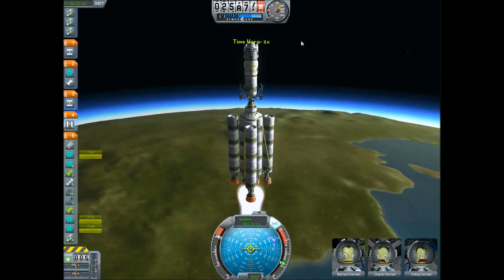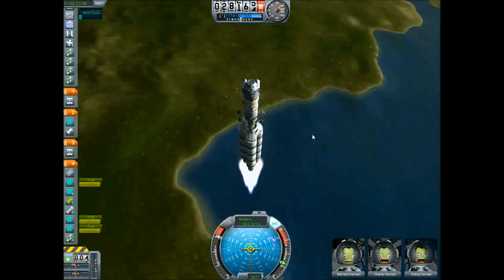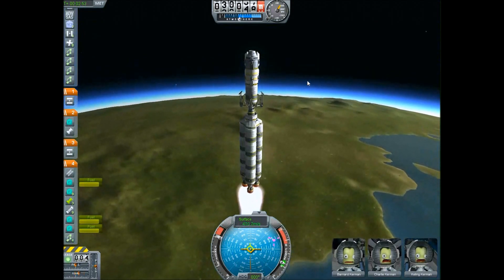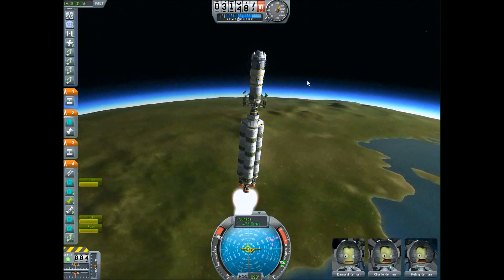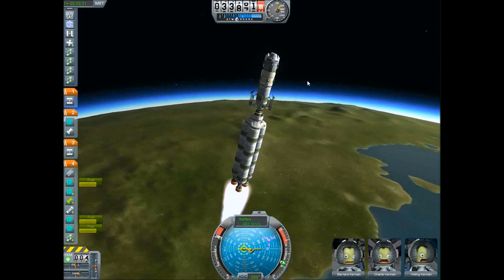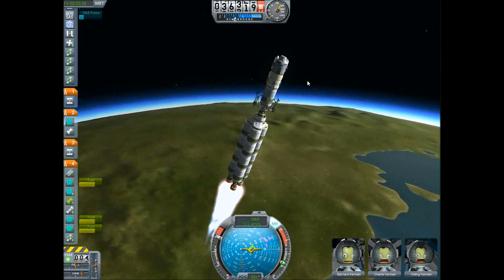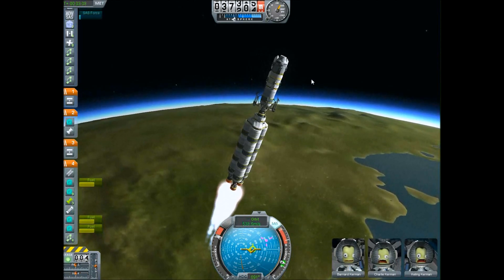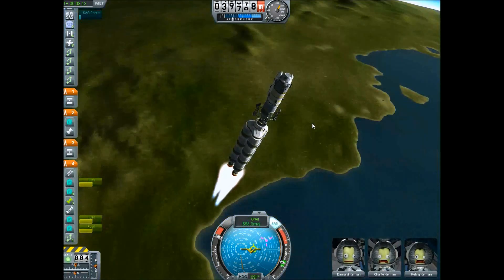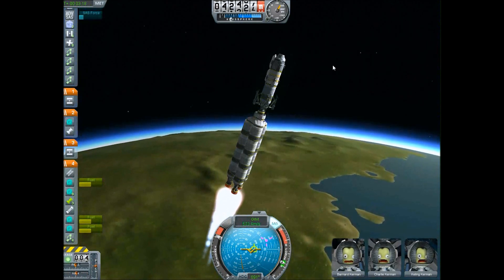So most of my ship designs aren't like that. And we just ejected the first stage. Here I started to turn a little bit, so we're going to go for an orbit at 90 degrees instead of the other way, because that's just how I always do it.